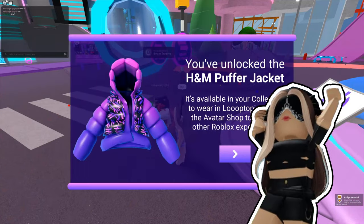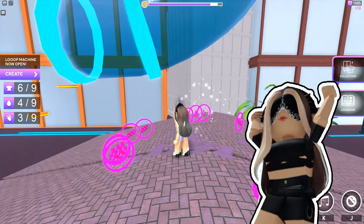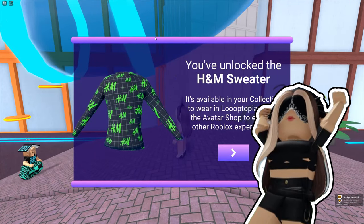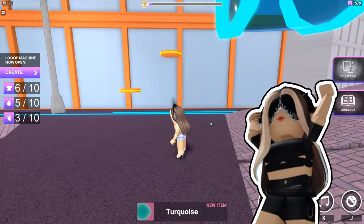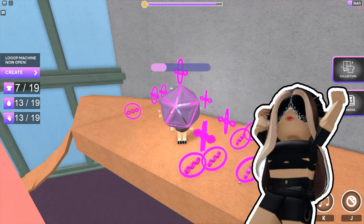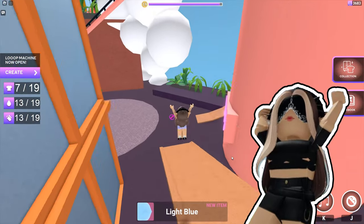After that, you'll have to trade with another player to get the puffer jacket. The other item is H&M pants and sweater. All you have to do is get to level 10 for the sweater. It's gonna be available from February 9th until March 1st of 2023. And the pants you'll get only after February 16th until March 1st of 2023.